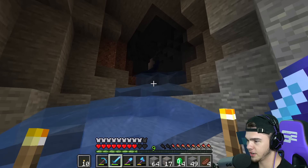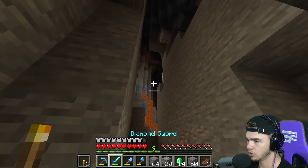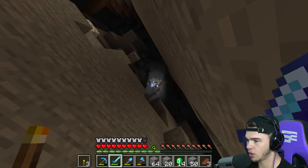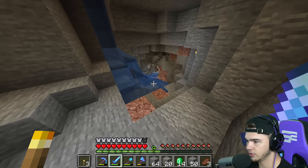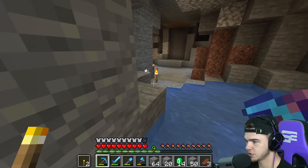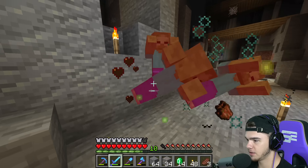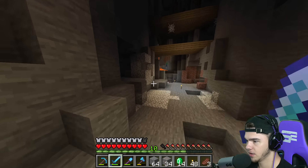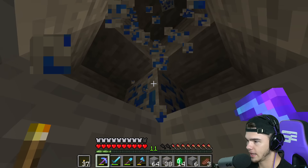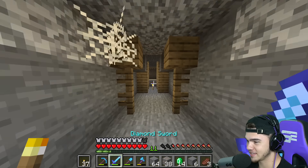Oh there's a creeper behind me - what is going on? I hate ravines sometimes because the creepers just fall down on you. Look at this ravine - it goes all the way up! I have to figure out where we are because this double ravine goes all the way up to ground level, so we could do something crazy with that. Let's go ahead and grab these ores so we can fortune them later. There's so much stuff coming after me - I'm just trying to make some torches. I definitely want to check out this mineshaft.